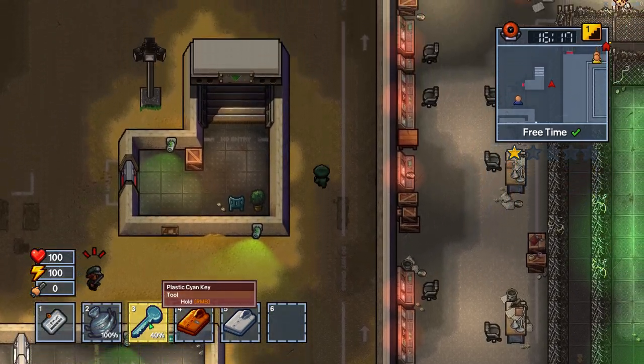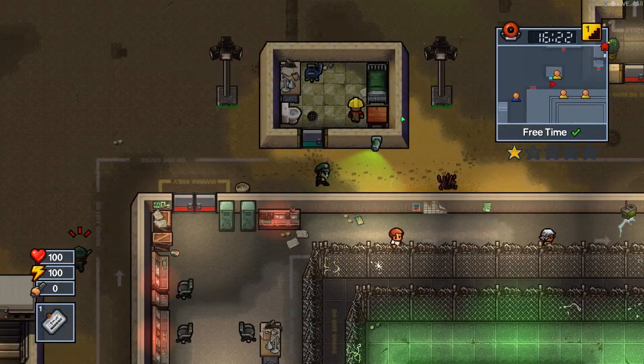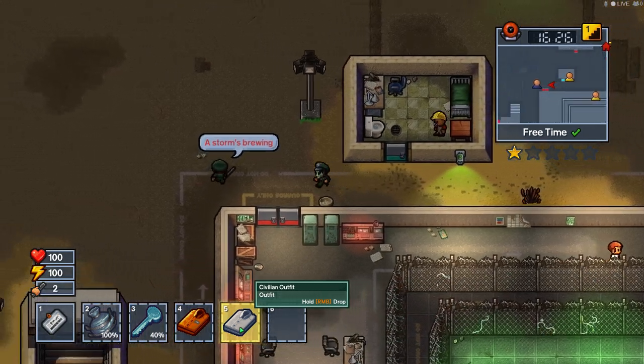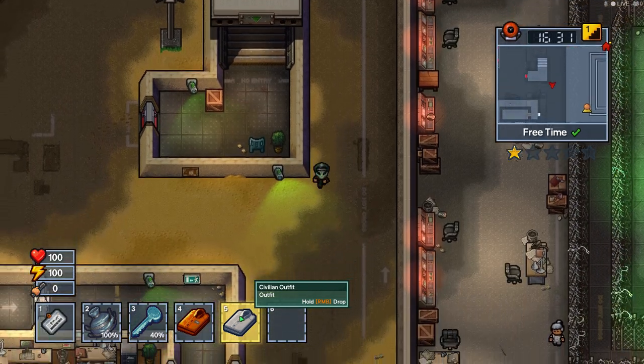I do want to point out over here — you're gonna use this plastic cyan key on this door. This is where I found my civilian outfit, so you're gonna need both the security pass and the civilian outfit to get this escape.